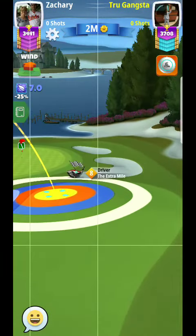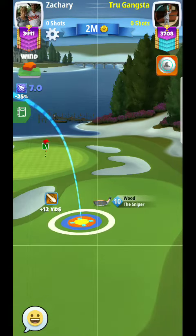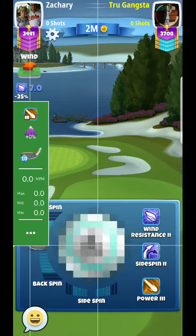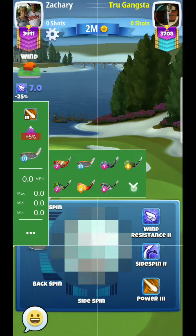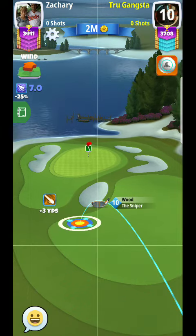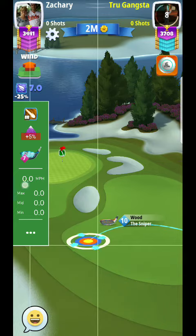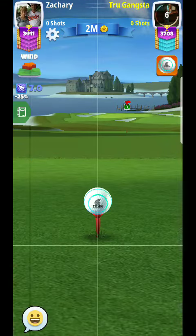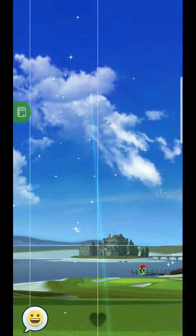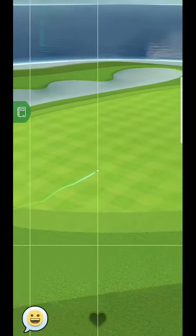Alright, hello everyone, back for a tutorial here. On this hole I kind of have an advantage — I usually play this very close to max, maybe plus five percent, especially with the accuracy of Thor's Hammer. Just keep in mind if you copy my plus five percent and use the max club number, you'll be able to replicate what I'm about to do. What I recommend for most wins here is a rough bump — it's going to give us the best chance to very consistently wind up perfect.